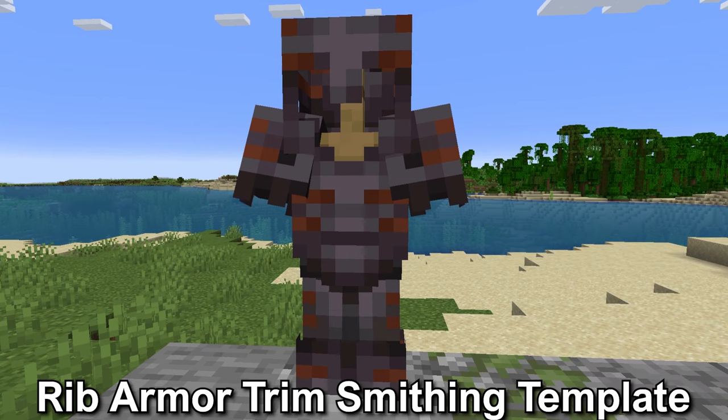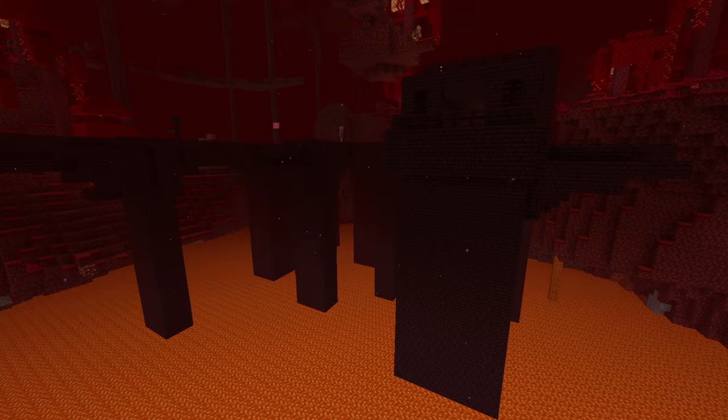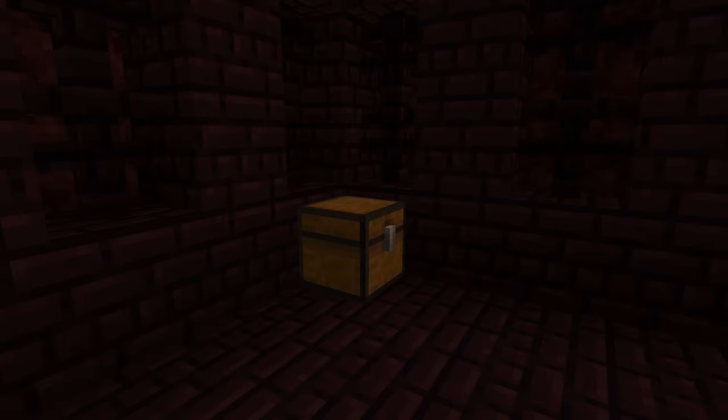The rib armor trim smithing template. This is found in the nether fortress. Nether fortresses are composed of nether brick, bridges, and pillars high above the lava sea. There is a 6.7% chance for one rib armor trim smithing template to be in a chest. The chests in the nether fortress are in the inner corridors, specifically at the corridor turns.